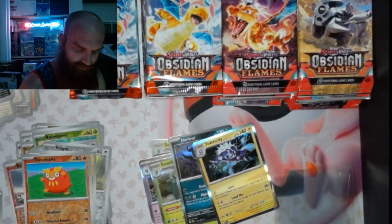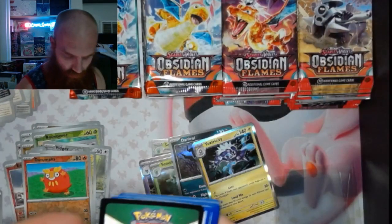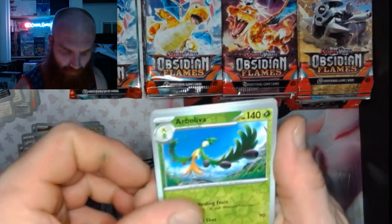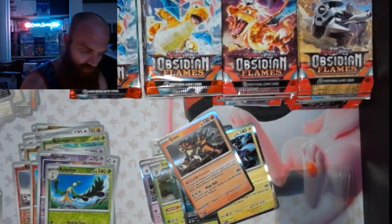Pack 9 of 40: got a Spoink, Arboliva, and an Entei.